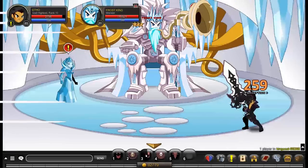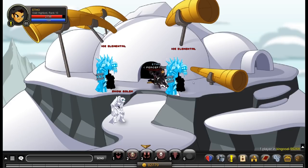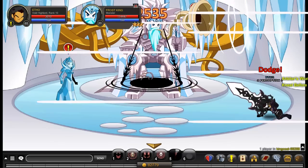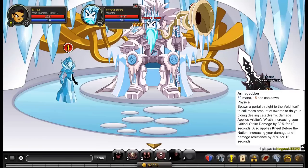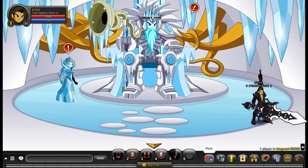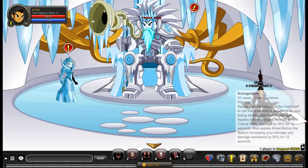The last ability here is called Armageddon — 15 second cooldown, consumes 50 mana. It spawns a portal straight to the void itself to call a mass of swords to do your bidding, dealing cataclysmic damage. That translates to about 2.5k crit and about 1.4k non-crit. It also applies Arbiter's Wrath, which increases your critical strike damage by 30% for 10 seconds — which affects Shackle and Unshackle because they both crit always and never miss.